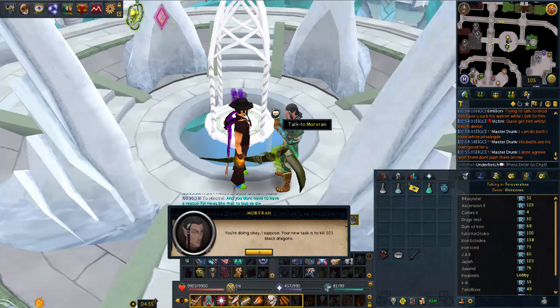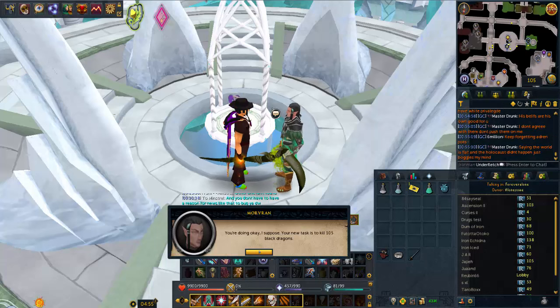Because 105 QBD is like a full day of QBD. Even if it's minimum 20 an hour - and I can probably get more than 20 an hour - that's about 5 hours of QBD, which is a lot. I personally like slayer tasks to be about 30 minutes to an hour max, so I'll probably do like one or two hours of QBD and then finish up a little bit at KBD.